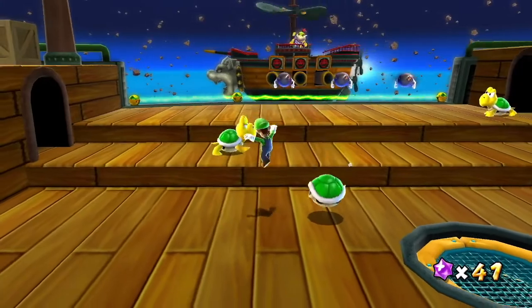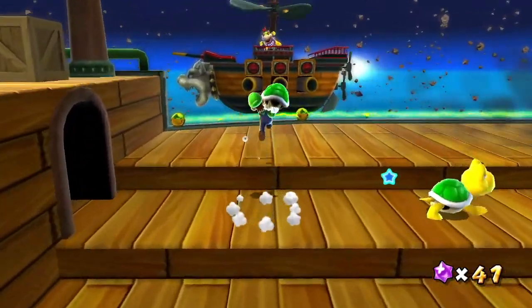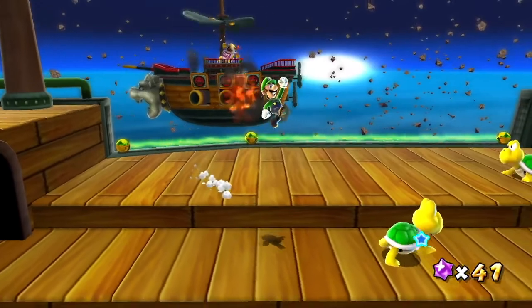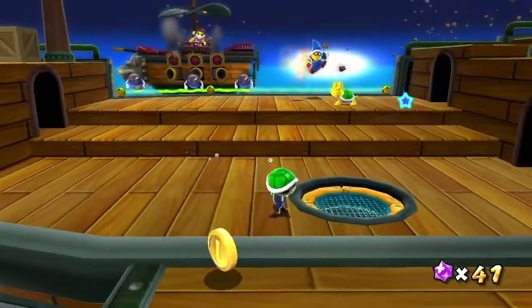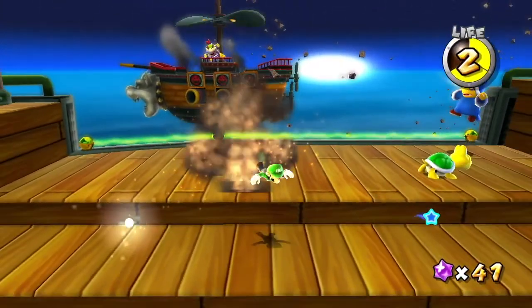He'll start out by firing cannonballs at us, but we can retaliate with some shells. We dealt one hit, so now the cannonballs are Bullet Bills, making this a little bit tougher. And now, along with Bullet Bills, there's a Magic Koopa making our lives a little bit more difficult.